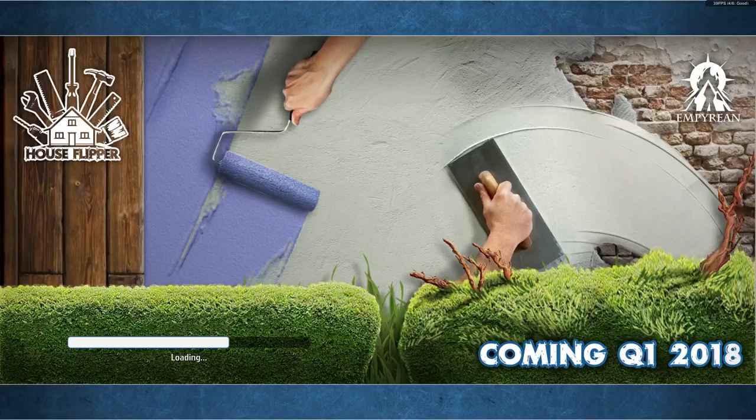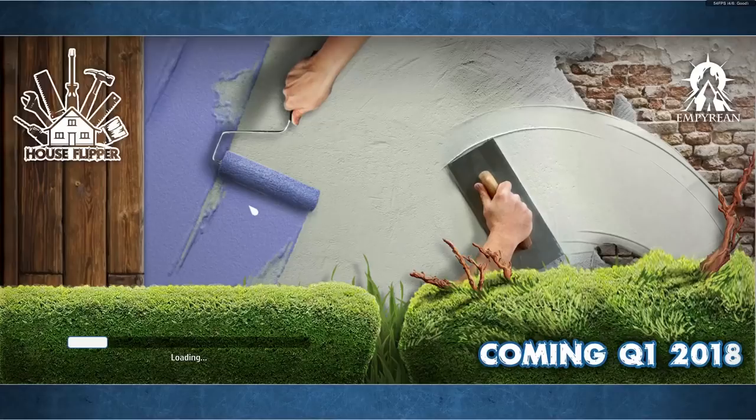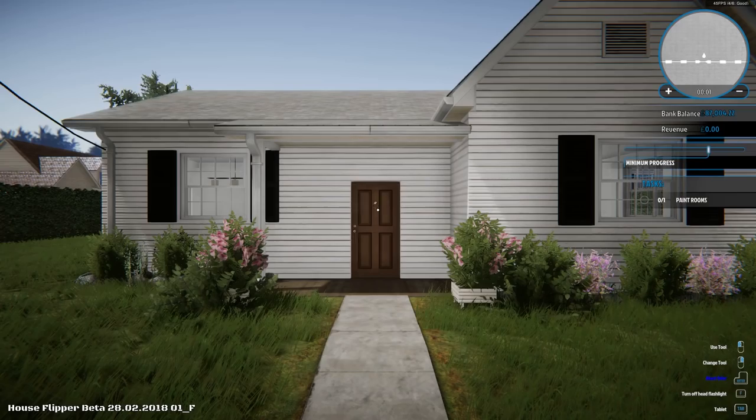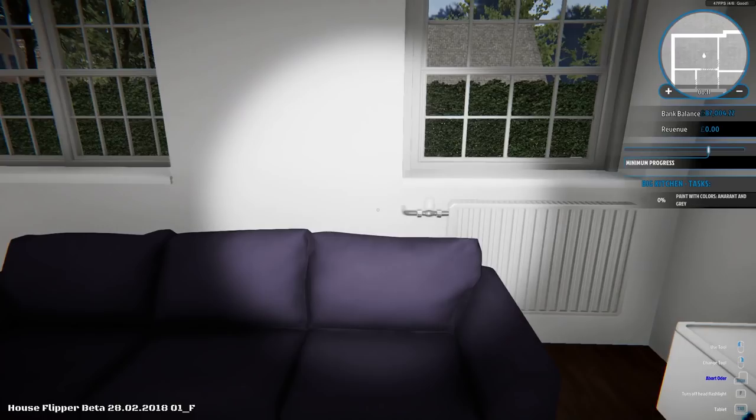Our next job is from Amanda Johnson: 'Hello. I dream about amaranth walls in my living room. I don't know what that means — it is a very strong colour and shouldn't be on all walls. Please paint selected parts of walls. The rest of the walls should be white. Thanks.' Oh deary me. Let's accept this, he says with a terrible sense of dread. Let's go and paint some walls a colour I don't know what it is. These houses all look very samey. So paint rooms — the big kitchen tasks are: paint with colours amaranth and grey.